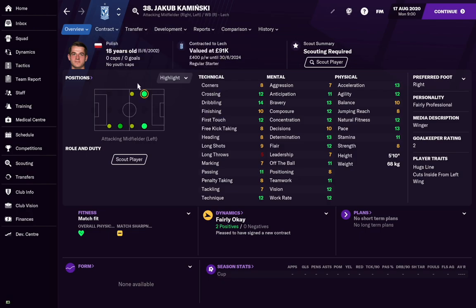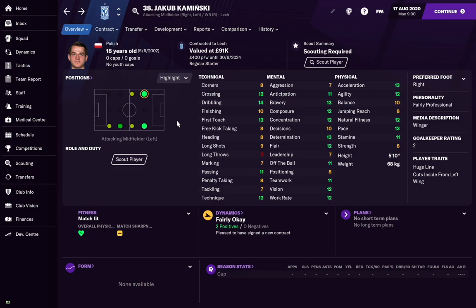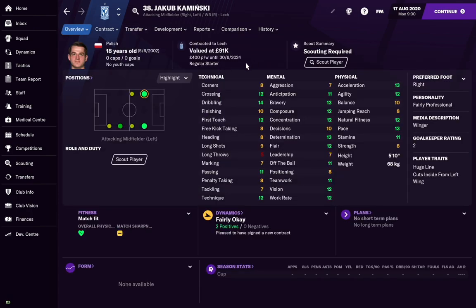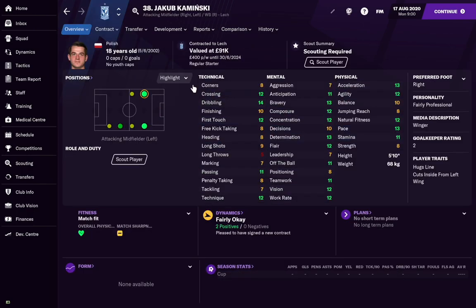My left winger might seem a bit of a weird choice — Jakob Kaminski. He can play on the right too, but with Demir already in the team I've put him on the left. He's someone I've used in my Mansfield save and he's a really good player. He comes from Lech Poznan in Poland and you can attract him if you're in the top five leagues or somewhere with decent reputation. He can be signed for around four to five million pounds once his contract situation allows — not a bank-breaker and he turns out really well.